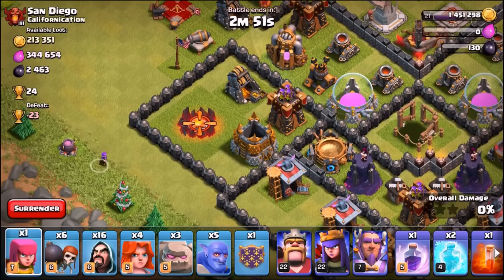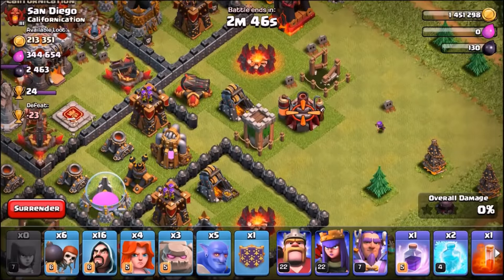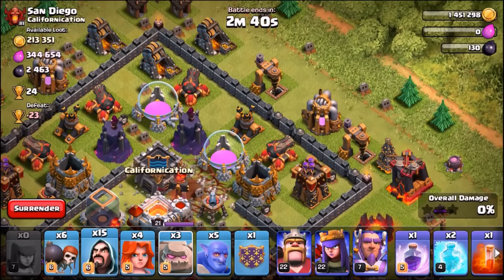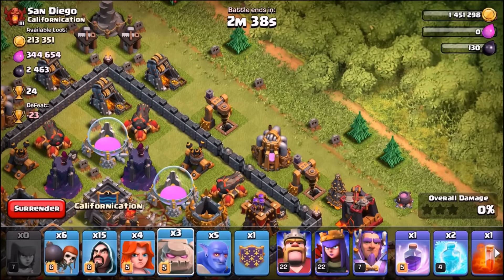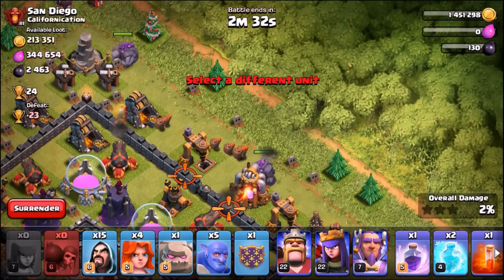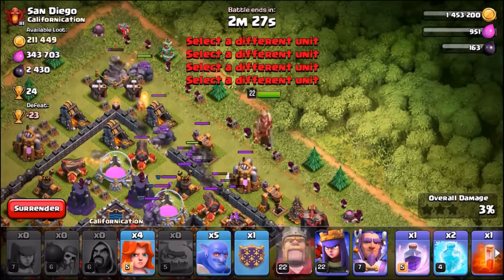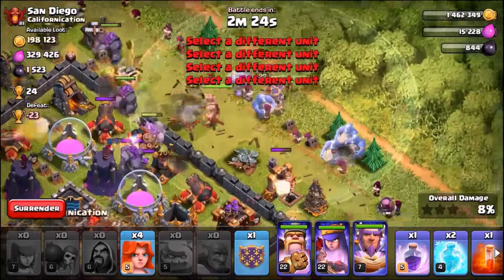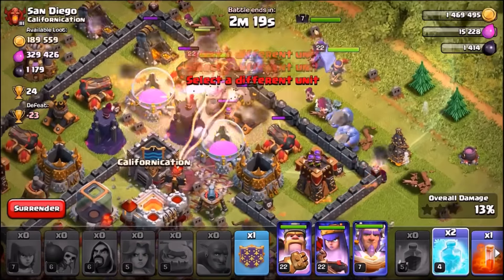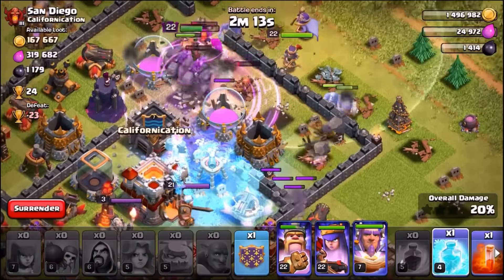We don't have any minions, which is unfortunate. We're going to try to pick up a couple of buildings — drop a wizard there to take out what I think is an expo. There's quite a lot of loot inside this base. We're going in for a double golem drop, send in wall breakers, go for the third golem in a wide spread, and then send in the king, queen, grand warden, and the five bowlers. Valkyries going in now, dropping the rage spell and a freeze on the inferno tower and the expo.